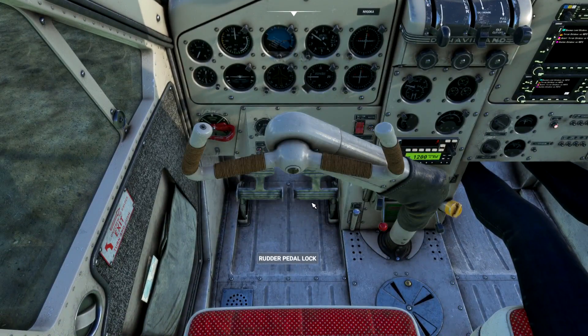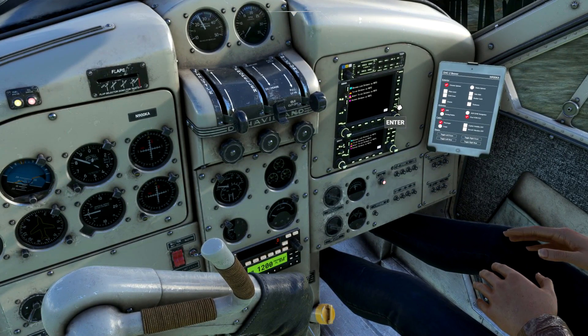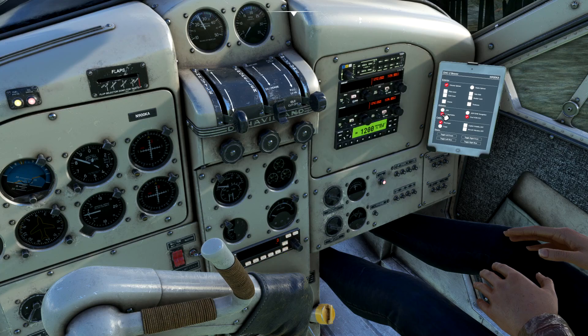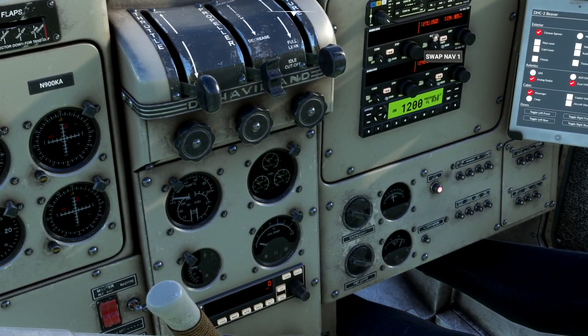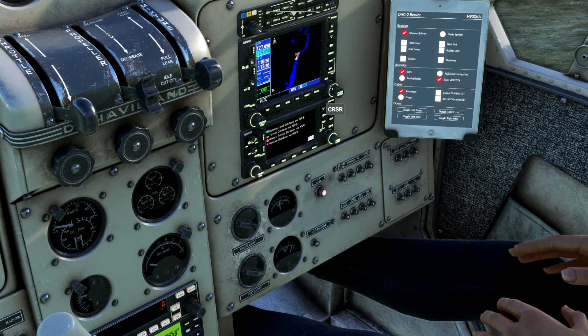I'll leave those on because there's a cool thing — you can just click off the cover and we're operational, everything's working. Now this is the Working Title 530 and 430 here, which you can download for free from the marketplace, which hugely upgrades your GPSes in the stock aircraft. If you'd rather have analog radios, you can have analog radios. Since the update, they've moved both to one screen — same thing in the DC-3. There are bugs with this update of course, but it is what it is.